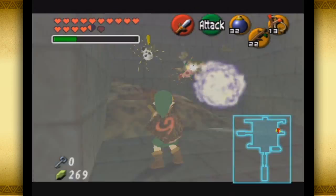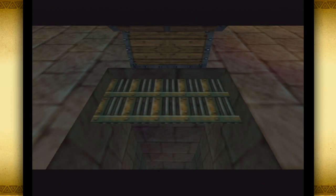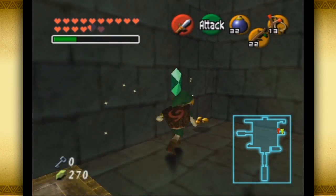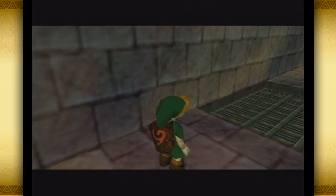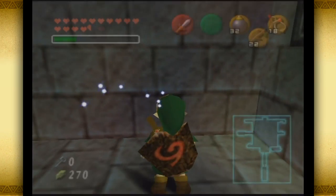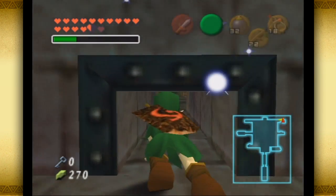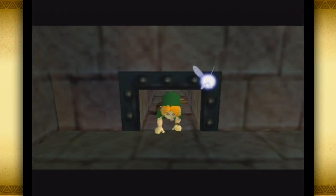I throw a bomb here to take out both Skulltulas without any problem, then just push the switch. The reason I didn't deal with the Floor Master or the Wall Master is because you don't have to — you can just avoid them. I'm walking out of the room and the Wall Master won't come down, and the Floor Master won't hit me because I'm moving out of its attack range.